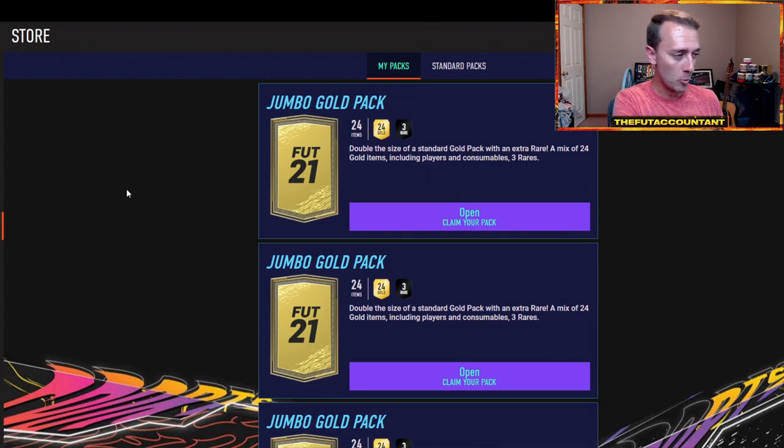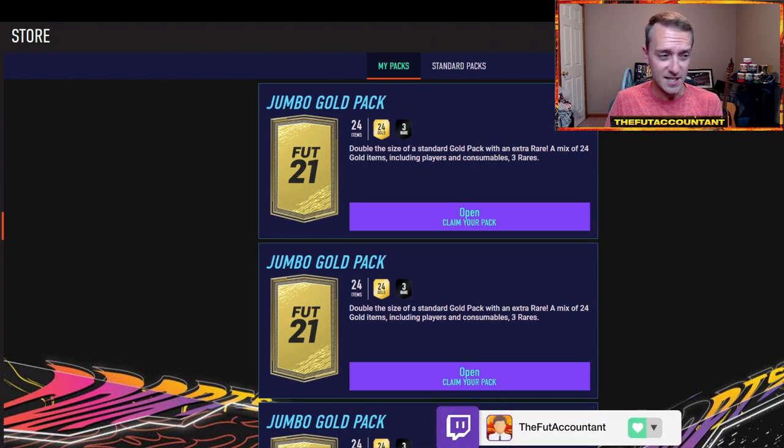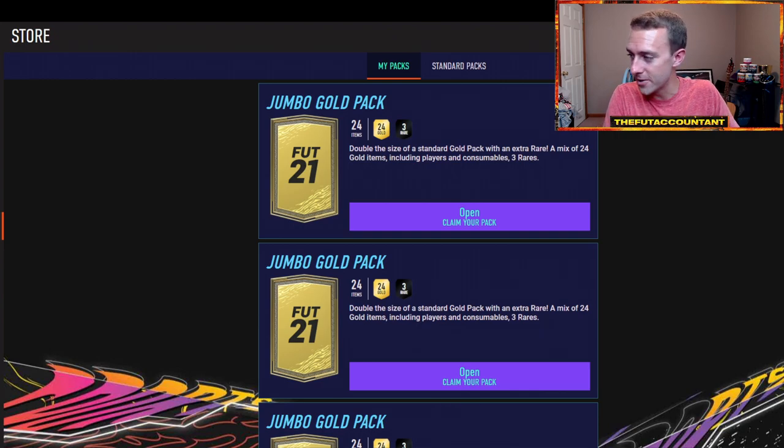As of right now, you can't buy FIFA points on the web app, and you can't actually open FIFA points until you get onto the console version. Open up your welcome back packs — that's the big thing. You open those up and what you want to do is get coins. Sell most everything, because if you don't, you'll have cards and consumables in your club. If the web app comes out before EA Play, nobody's playing games, so there's not much demand for consumables and chemistry styles. Most demand is for people selling cards and doing SBCs to get packs and more coins.